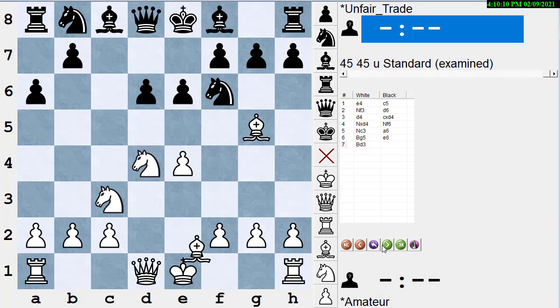White plays bishop d3, which is an unusual move. There is a line popularized by Velimirovic after the f4 line where a few moves later white does put the bishop on d3, but not in this position. Here the bishop becomes a big pawn and blocks the queen from guarding the knight. It's not a terrible move, but it's not that popular.